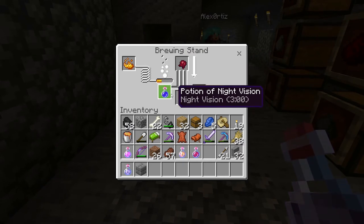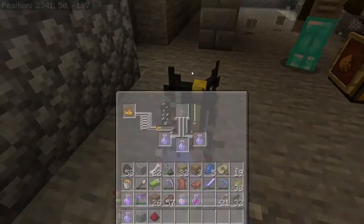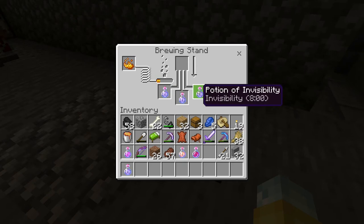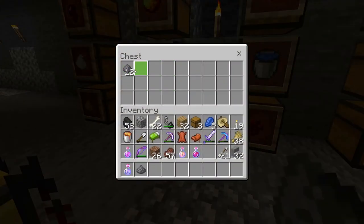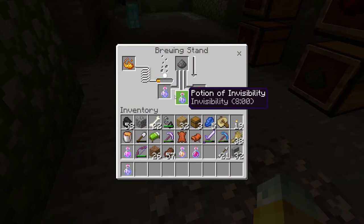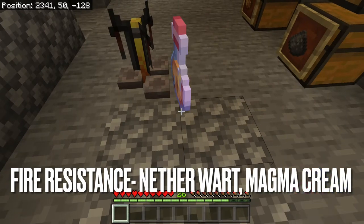Those are your base ingredients. Now how do you turn those into better potions — things that actually make a difference? About 90% of the beneficial potions I make, whether it's a potion of invisibility, strength, or fire resistance — all very beneficial, especially if you're in a realm. I'd definitely recommend having a lot of nether wart and making yourself a nether wart farm, because that's going to be the base of all your potions.